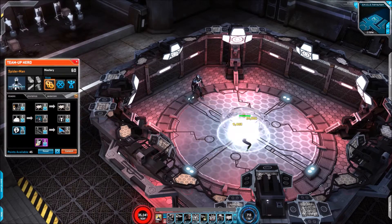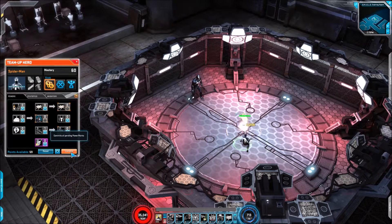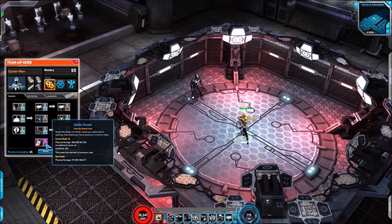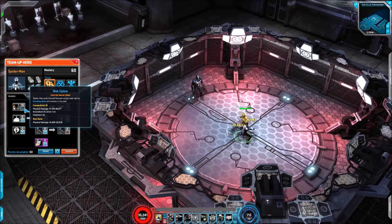Next up we have Leaping Assault: physical damage, knockdown duration two seconds, cooldown of 10 seconds — simple enough. Then we're on to the signature, Spider Smash: physical damage, and it really does a large amount. Without any gear we're looking at 547,000 maximum, which is really nice. Immobilize duration three seconds, with a cooldown of 30 seconds — a very nice-looking skill.